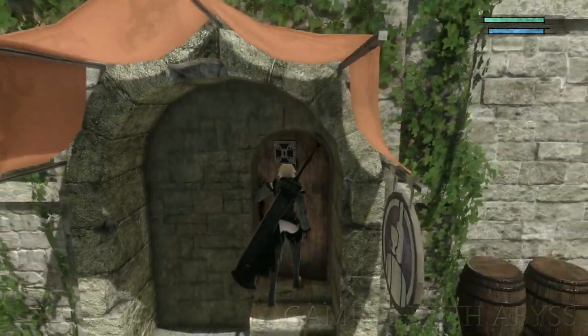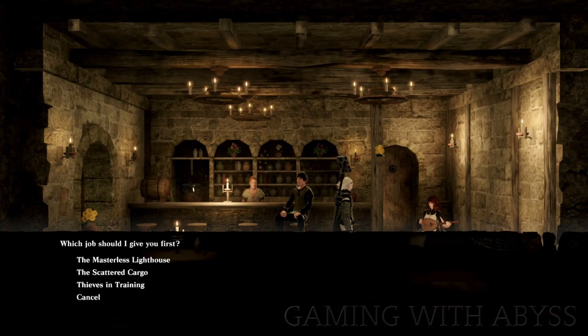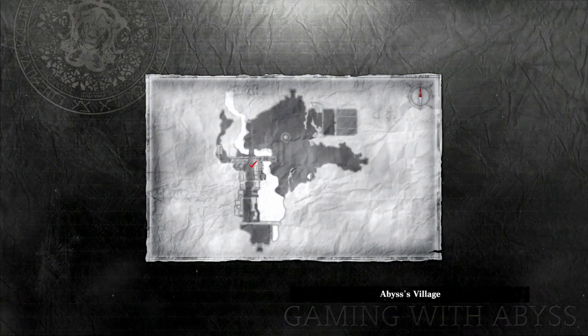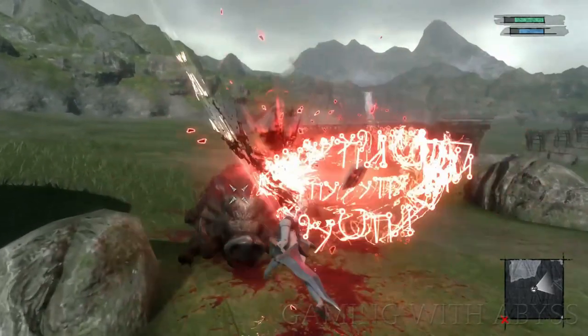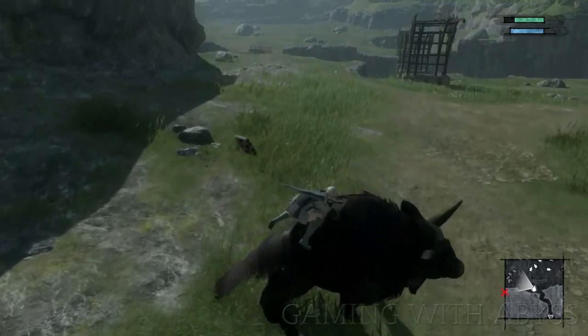A couple more tips: make sure you go to the tavern and talk to Davala — she'll give you quests and help pinpoint where people are going to be. Also, as soon as you're able to start doing quests, talk to the old man on the left. He'll give you a quest called Boar Hunt — it's simple, just go hunt a boar. Once you defeat it, come back and talk to him. Afterwards, you'll be able to start riding boars, which is very useful for getting around early on.